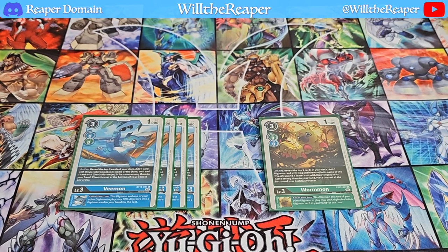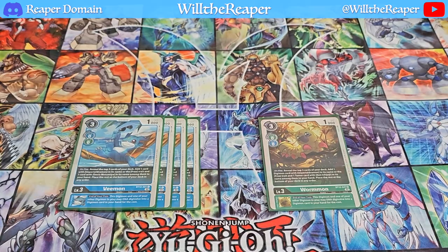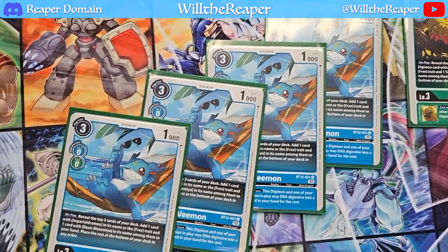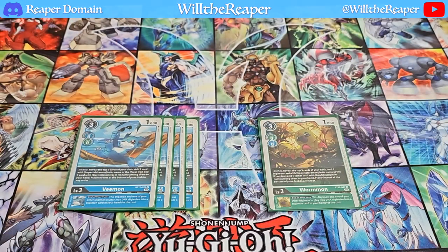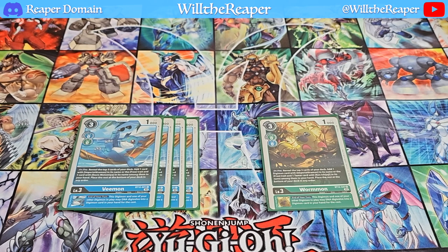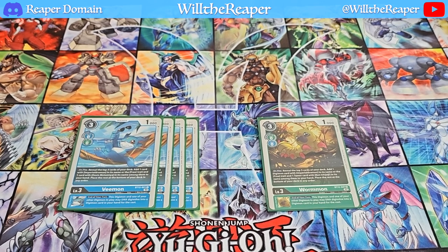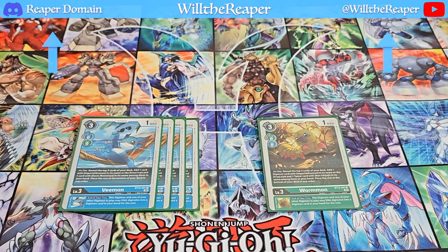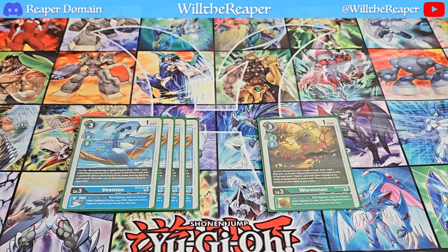Moving on to Level 3s, we're starting off with four copies of Vmon and one copy of Wormmon. In this particular circumstance, the green engine is not utilised as much. For example, with Wormmon, I'm less likely to be searching for Ken Ichijoji, so I'm only playing the one. Whereas with Vmon, I'm more likely to be searching out Davis, which is why I'm playing more. I would probably readjust this ratio to maybe 3 Vmon and 2 Wormmon — it was a bit too drastic — but both allow you to do your DNA Digivolve.